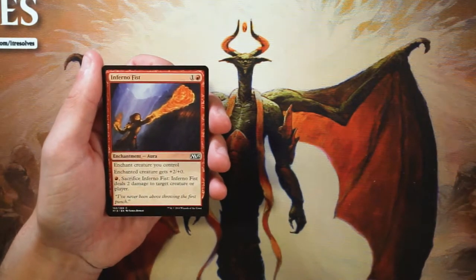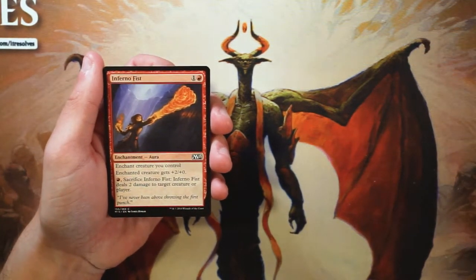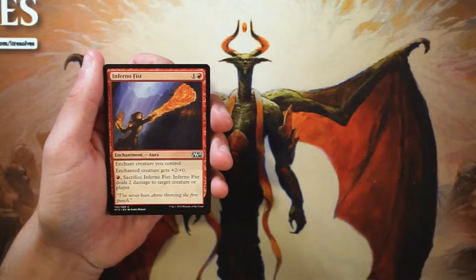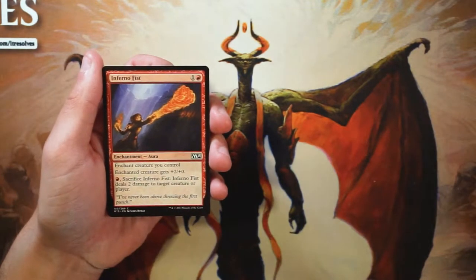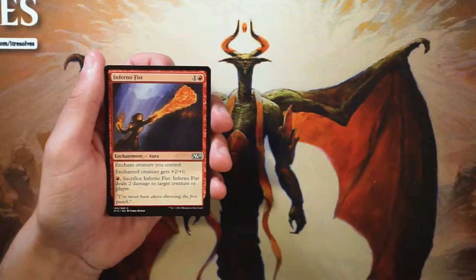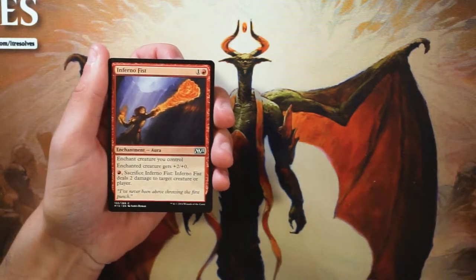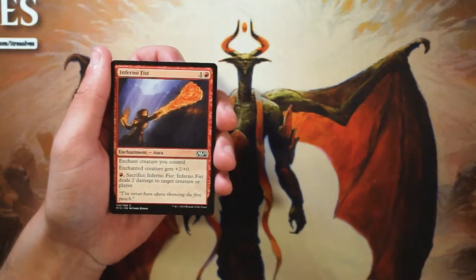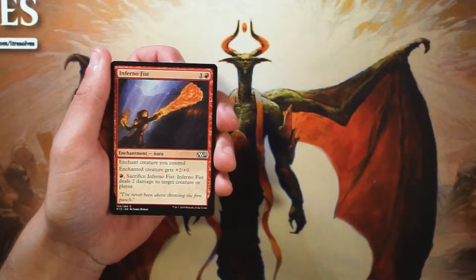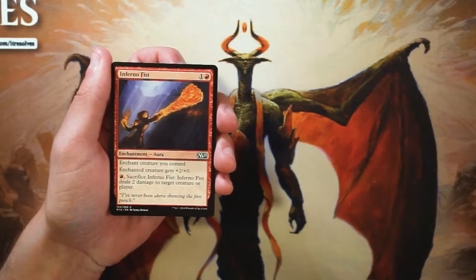Our first card is Inferno Fist — it's an enchant creature for one and a red. The creature gets +2/+0, and then you can pay a red and sacrifice Inferno Fist to deal two damage to target creature or player. I actually kind of like this card. Normally I'm not a huge fan of enchant creatures, but being able to leave up a red mana and then shock something seems pretty good.